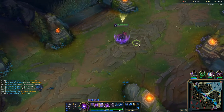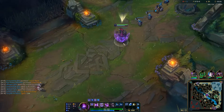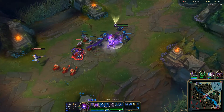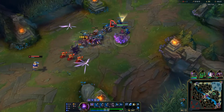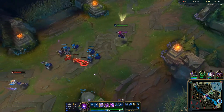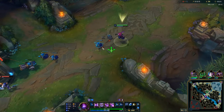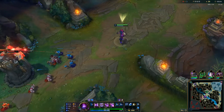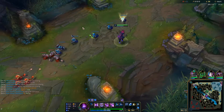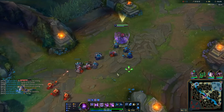Malzahar's E is Malefic Visions. This is a targeted ability that infects an enemy champion, minion, or monster, dealing magic damage every half second over 4 seconds. Damaging the target with Q or your ult will refresh the duration. If the target dies while infected, it passes Malefic Visions onto the closest enemy, refreshing the duration and restoring 2% of Malzahar's maximum mana. It's the first ability you level at level 1 and the first you max, as its cooldown drops from 15 to 7 seconds and base damage goes from 80 to 220 across five levels.